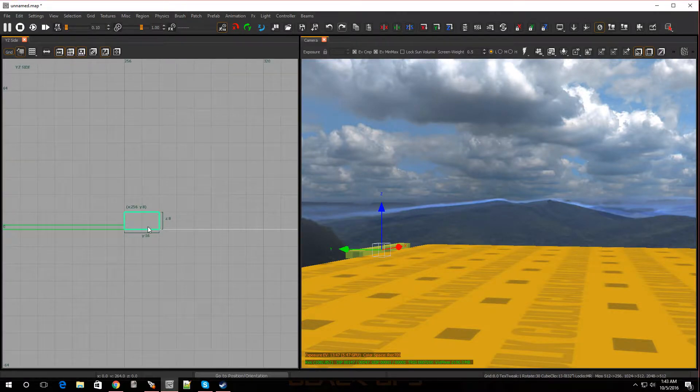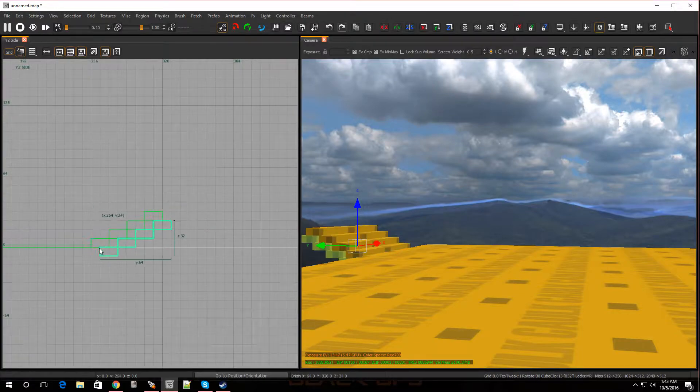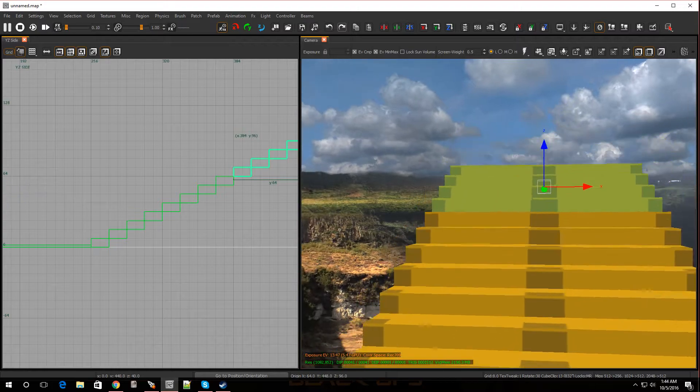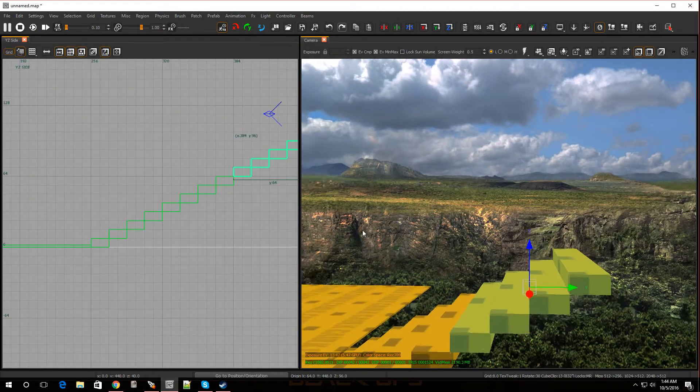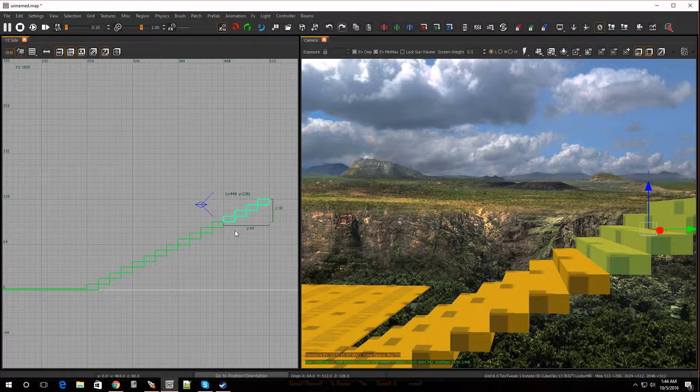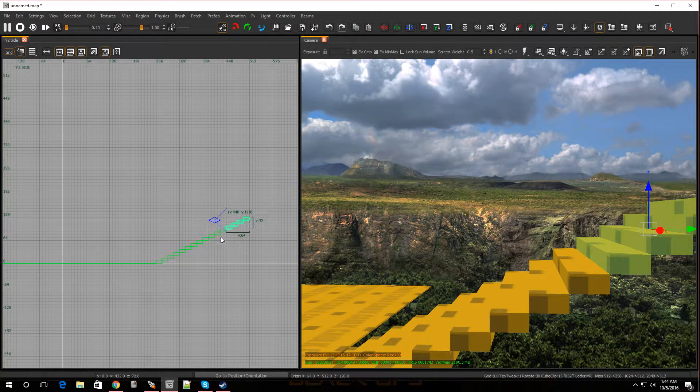I'm going to hit Space to park and copy it. We're on grid eight, which is number four — it's always my favorite grid to work on. Hit Space to park, line it up. Hit Space to park, line it up again. Now select these, hit Space to park. I've noticed this is the perfect thickness and height for the stairs so your character's not running up catching a seizure.